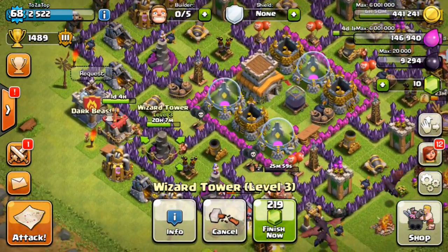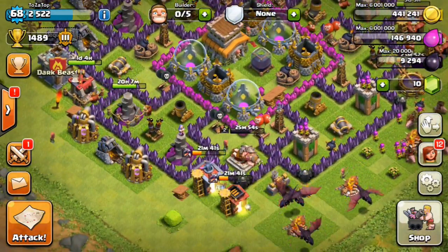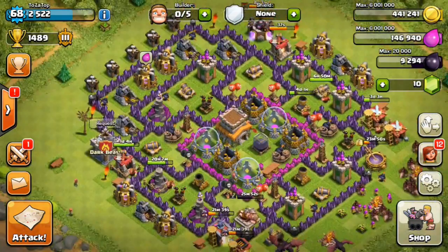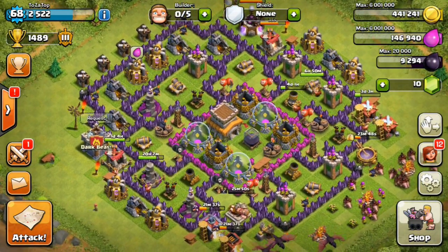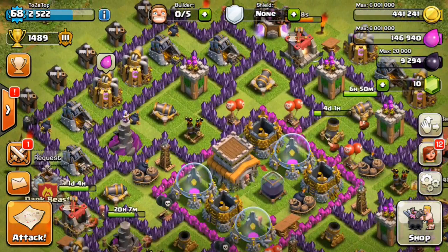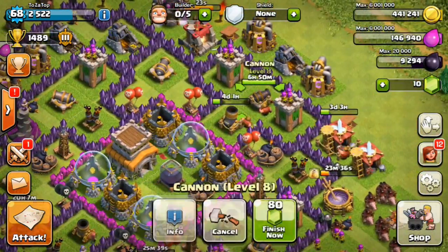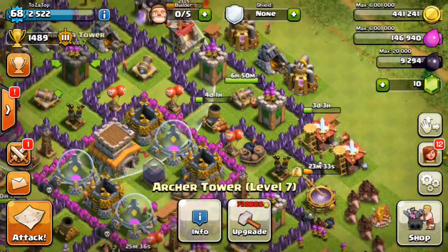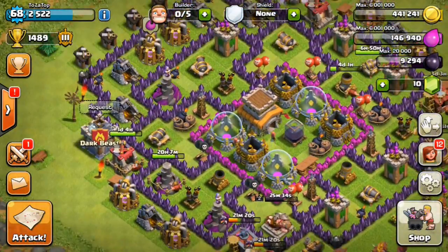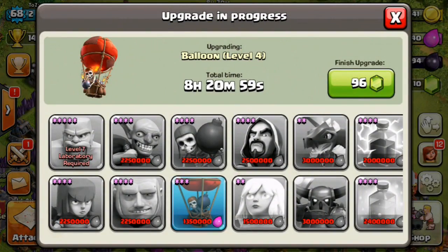I'm upgrading my wizard tower to level four down here so I can have all wizard towers on level four before I move to my archer towers and start upgrading them. Then I'll have to go back into my wizard towers and hopefully get them to maximum level before I can upgrade my town hall to the next level, which is going to be level nine. For now I'm focusing on my air defense, weaponry defense, cannons, mortars, and walls - trying to get them to level seven, with some already started on level eight.